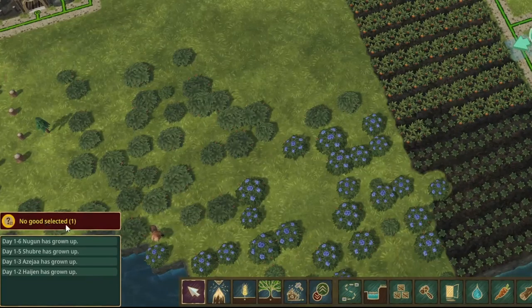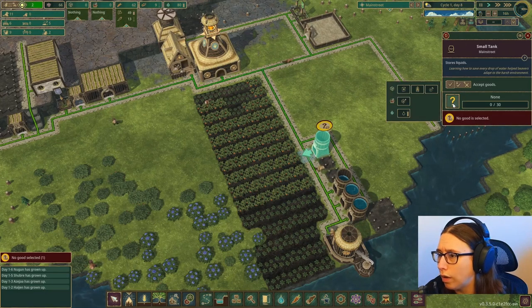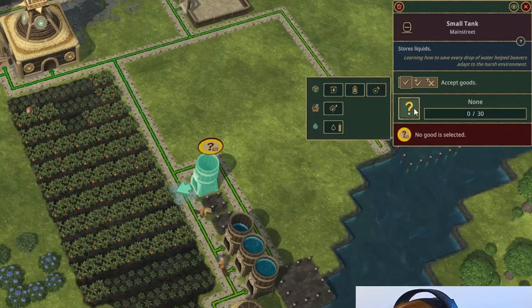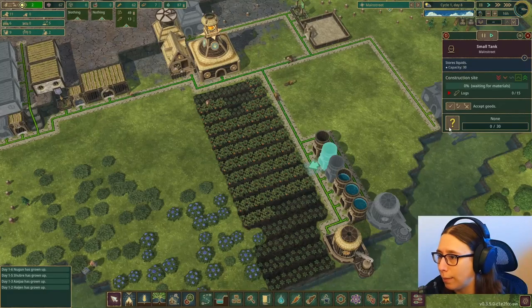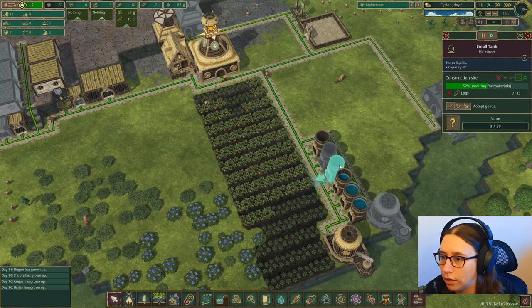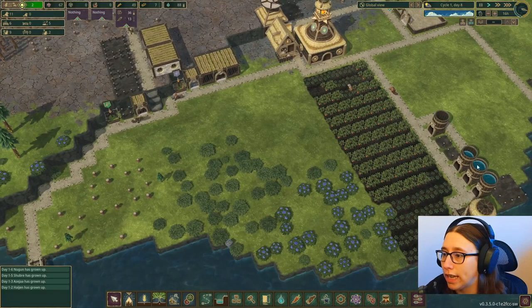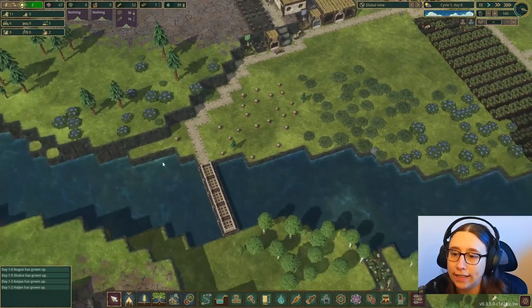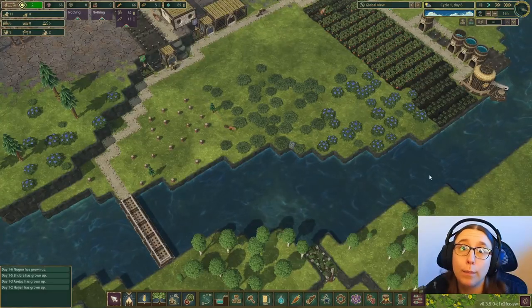The storage things won't let you store anything in them unless you pick something. So I'm going to pick water — we're going to keep these as water storage. I might as well go through and do all of these so they can start putting water in all of them as they get built. So that's what we did last time: water, food, and getting the dam built so that when the dry season starts, we've got the backup water.